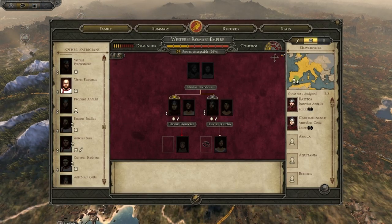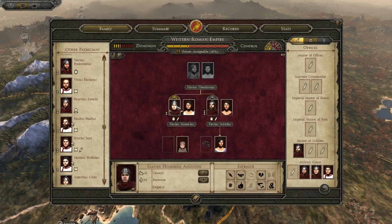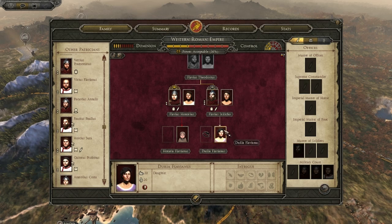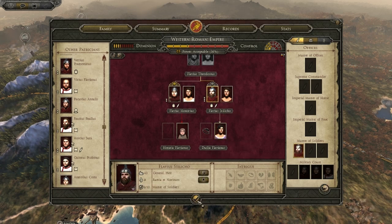Let's have a look at the family tree. We have our Emperor Flavius Honoris Augustus, who has a bastard daughter and an adopted brother — not a biological brother. He has a daughter, and we do need to marry her off at some point. She just needs to build up her influence — we can't arrange a marriage on her behalf just yet, so we just need to wait.